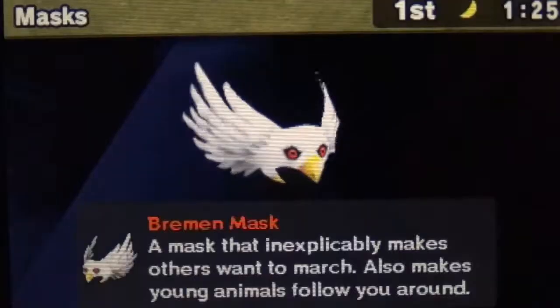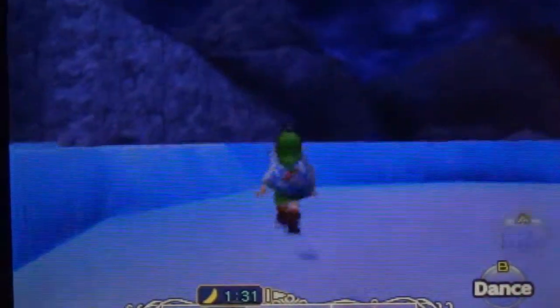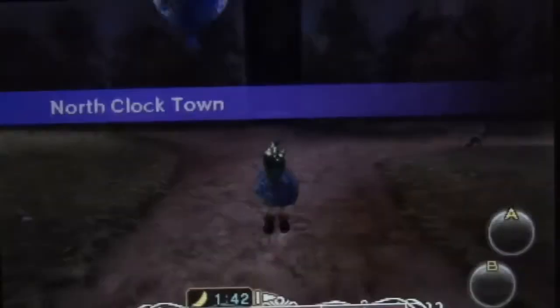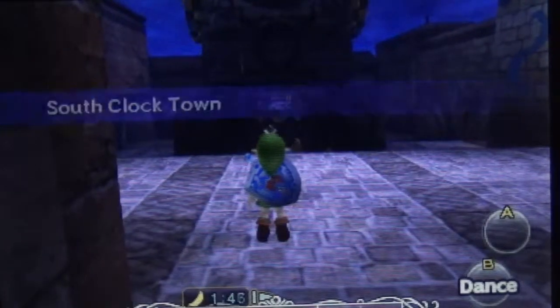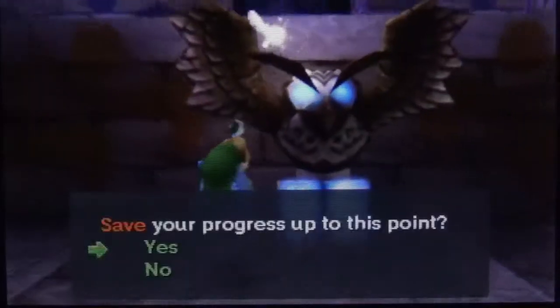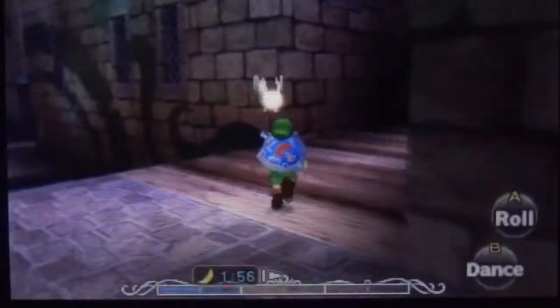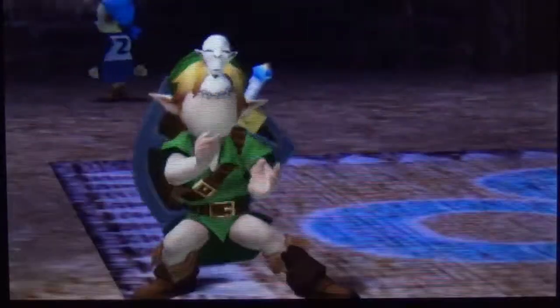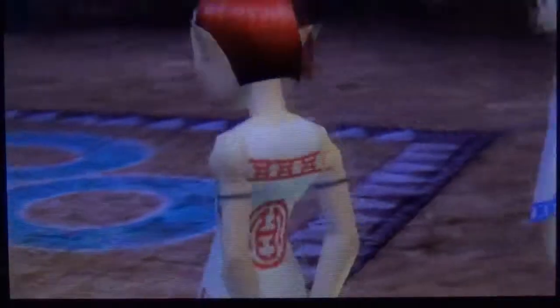Let's go use Kamaro's Mask. We've already picked up a whole ton of masks. We're going to go over to West Clock Town and dance in front of the Rosa Sisters. They'll be like 'whoa, look at your dance moves.' I already know what the prize is — a piece of heart.